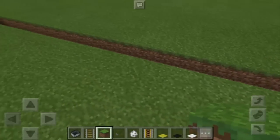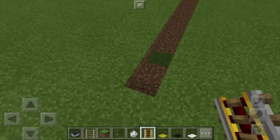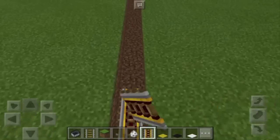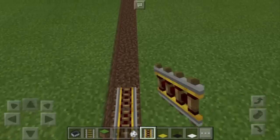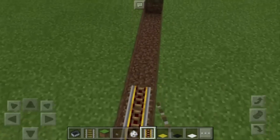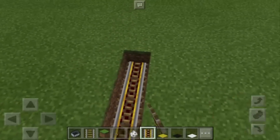Let's say we have this long line. What we're going to do is put some powered rails. If there are turns in the road you will make, you're going to use the normal rail. Since this is just a straight line, we're going to use exclusively the powered rail.